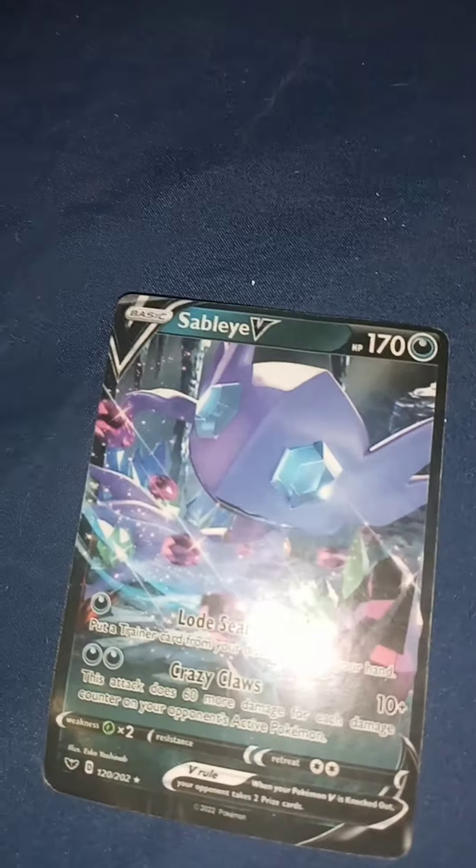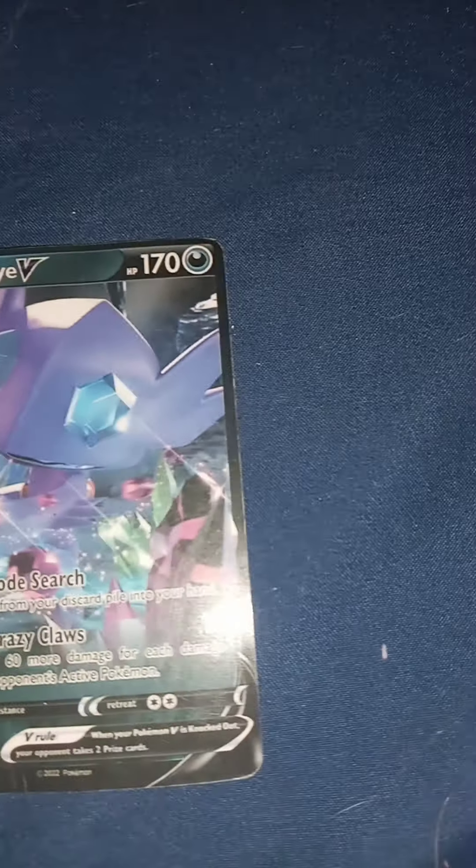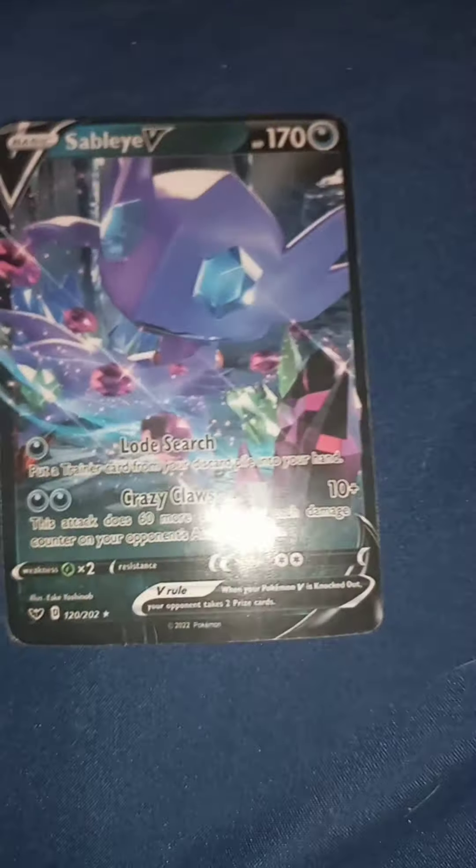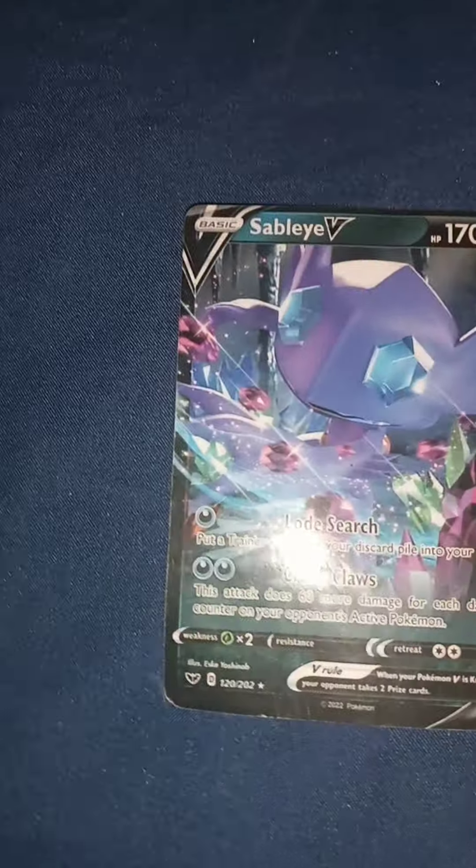I've got my boy — Say Blay. Put a trainer card from your discard pile into your hand. 60 more damage for each damage counter on your opponent's active Pokemon. Sleep.